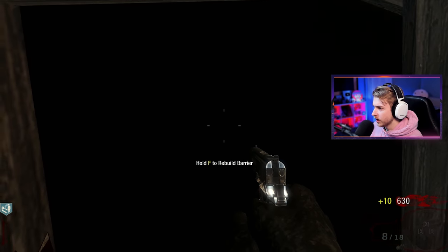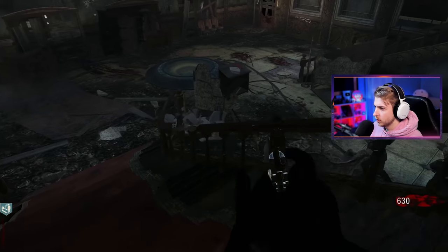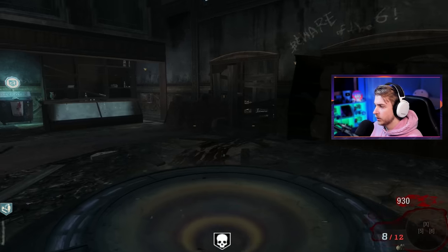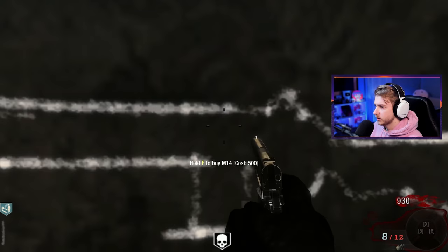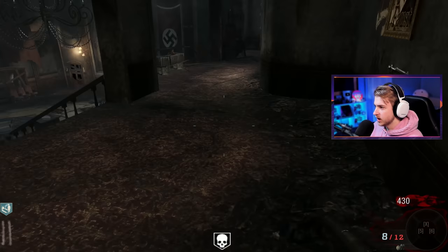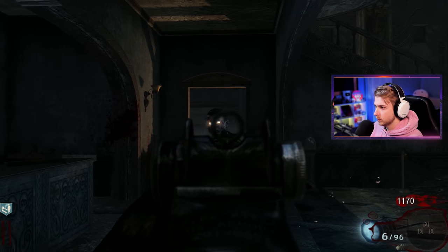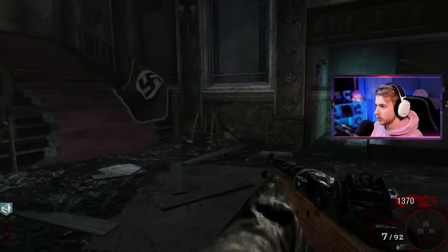Why is this area so dark? I can't see anything in there. How am I supposed to see if a zombie's pulling up? No one's coming to this window, they're all under here. Oh an insta kill right at the end of the round of course. We're gonna need another gun anyway so let's grab that and then we need to save up 750 to get that one open. All right, we got enough to open the door, let's go do it.